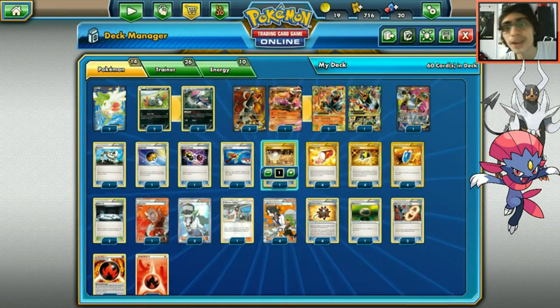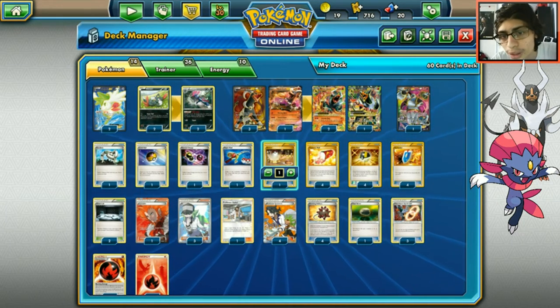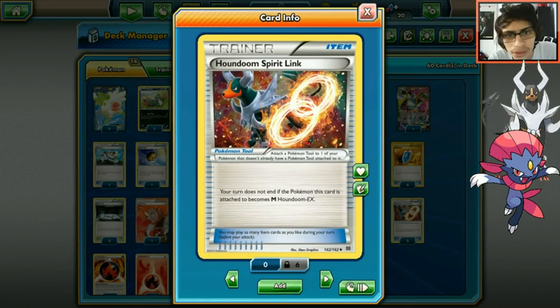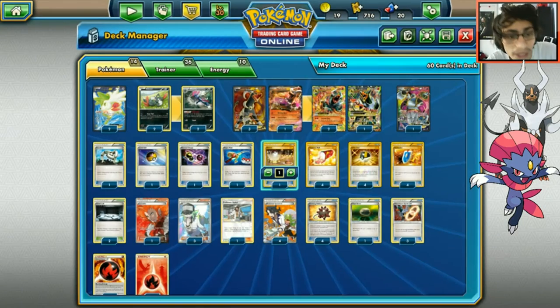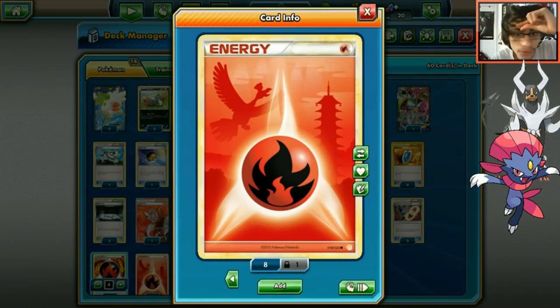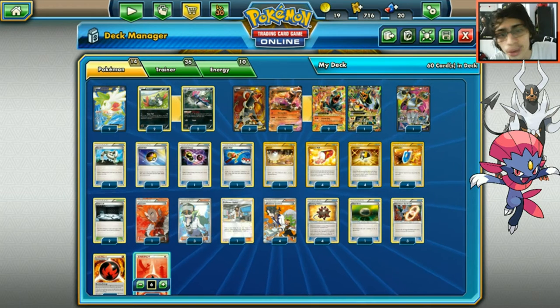Four Bursting Balloons so your Houndoom is threatening - if they attack into it they get knocked out. One Float Stone, which is great with Weavile's Tear Away so you can keep cycling the Float Stone. Three Spirit Links so your turn doesn't end when mega evolving. We run the maximum Burning Energies and six basic fire energy.